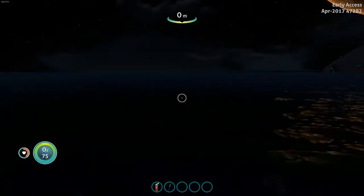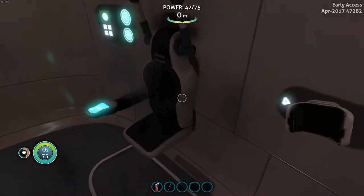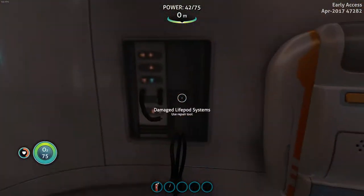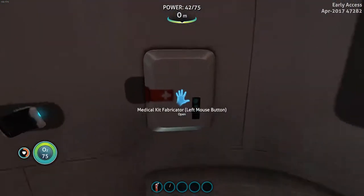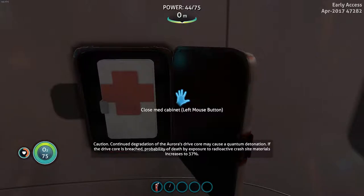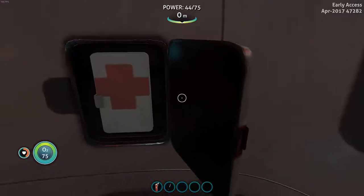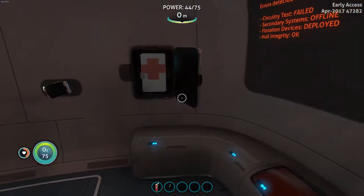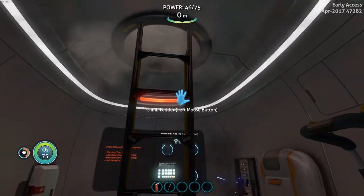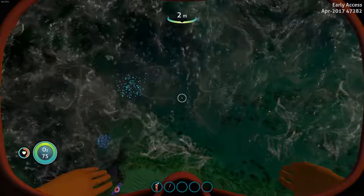How long is it night time? Can I sleep? Oh, I don't have a bed, I just pretty much have a chair that seems to be not in good shape. I really badly need a repair tool. Continued degradation of the Aurora's drive core may cause a quantum detonation. Calculating risk assessment: death by malnourishment 7%, by physical injury 11%, by exposure to radioactive crash site materials 19%. If the drive core is breached, probability of death increases to 65%. Jeez. Looks like it is daytime now, so I feel less scared to go in here.